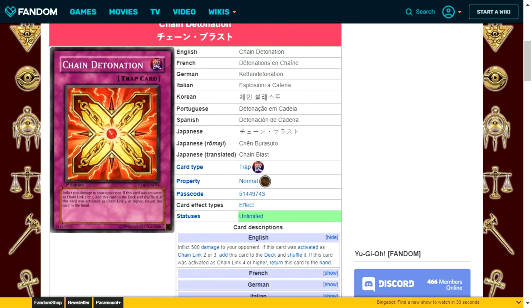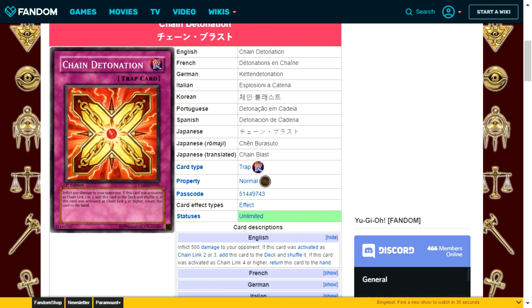Chain Detonation is a normal trap card. Inflict 500 damage to your opponent. If activated as chain link 2 or 3, add this card back to the deck and shuffle. If activated as chain link 4 or higher, return it to your hand. This was part of a burn strategy, but getting to chain link 4 is unlikely. The damage is only 250 after the new ruling, and if you're lucky enough to hit chain link 2 or 3, it goes back to the deck — not your hand — where it's harder to use again.